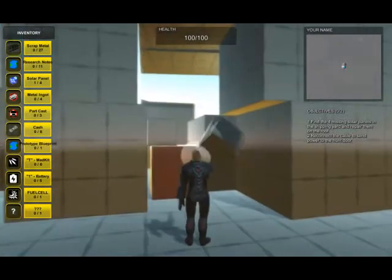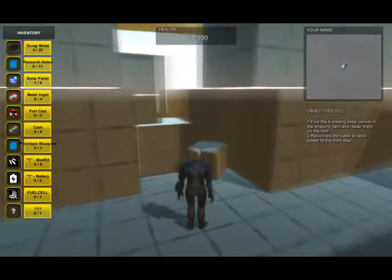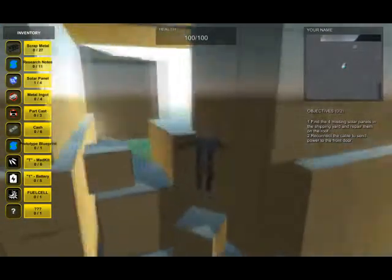The player can find the next solar panel by moving these boxes out of the way or jumping across them to find the next one.